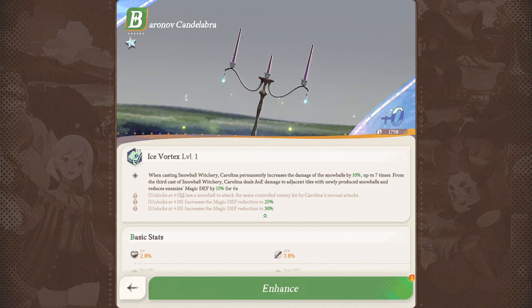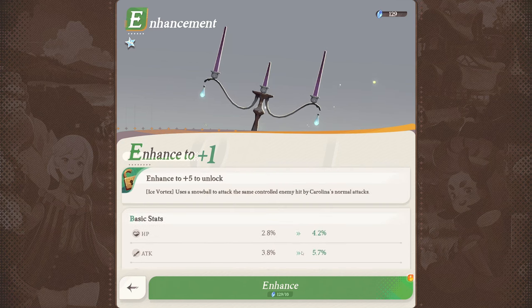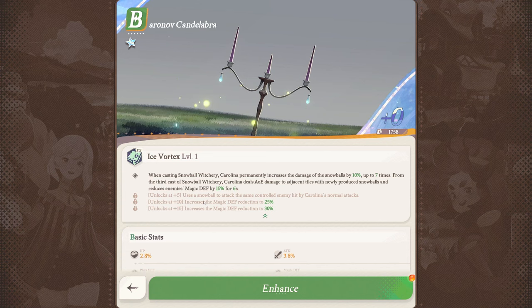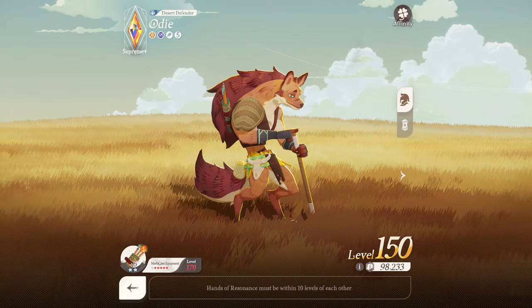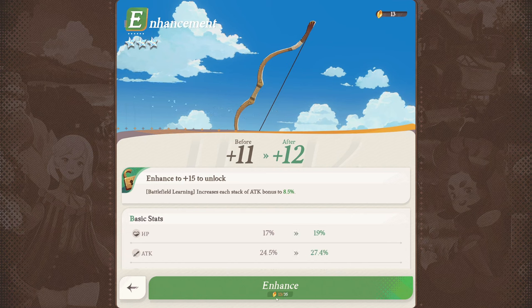If you want to enhance the skill, there are three enhancement gates: one at plus five, one at plus ten, and one at plus fifteen — this structure is the same for every hero. Leveling the weapon also grants some basic stats. Reaching plus five costs a total of 150 title essence. Then levels six to ten cost 75 temporal essence to unlock the next enhancement, and the stretch from ten to fifteen costs 200 temporal essence — which is a huge amount.